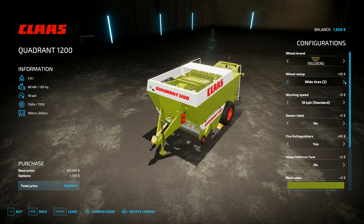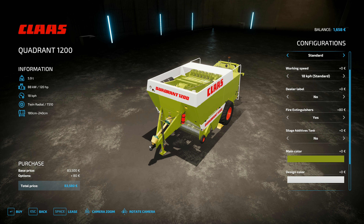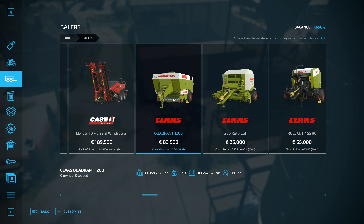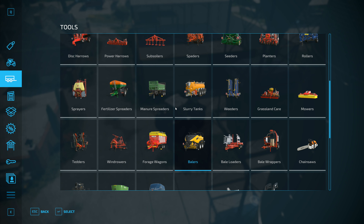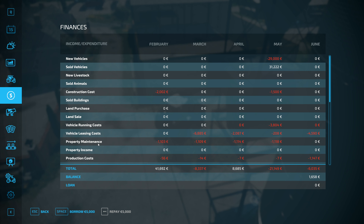What have we got for wheels? Let's go with the standard tires. I like this color. We don't have enough money, so we're going to need to borrow a bit, and I think we'll try out this Claas Quadrant 1200 for this lot of bales. I have zero loan at the moment, so we're going to borrow — I'll go with a loan of 50,000.